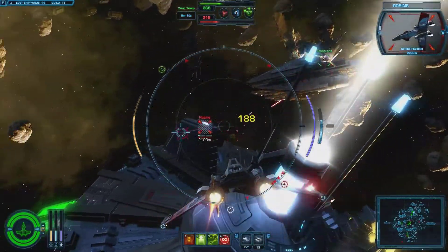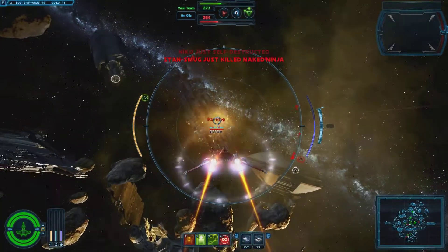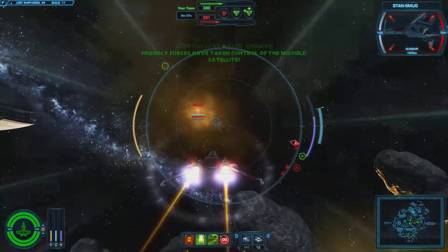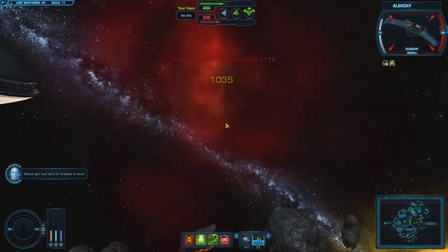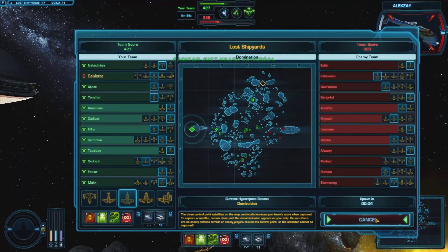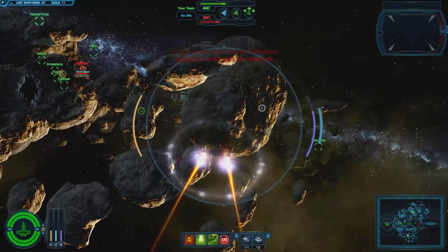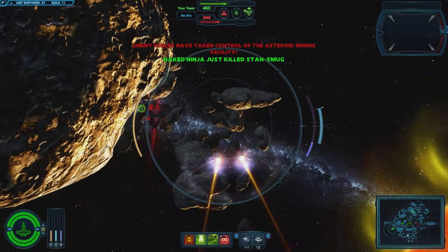Something else killed them but I reckon I would have gotten an assist for that. I think I shot him — I got a score pop-up. You don't have a lot of health in these things; I don't think that helps. So we are fighting the Republic — it's Republic versus Republic. Shame that they don't actually change the ships though.